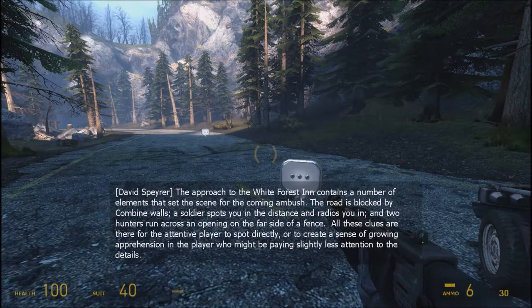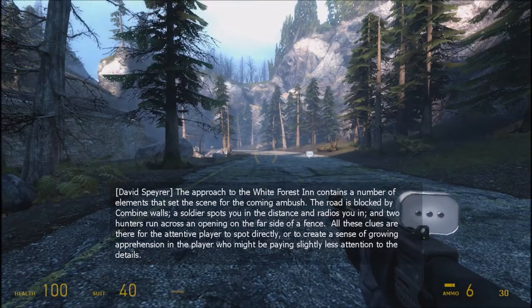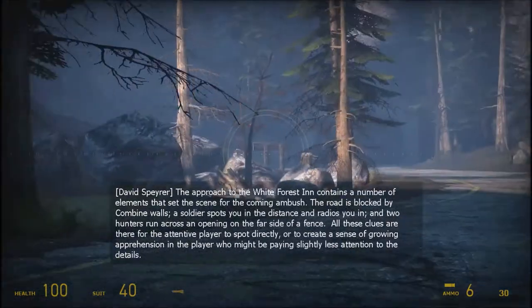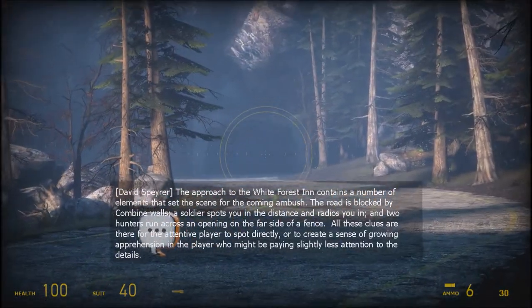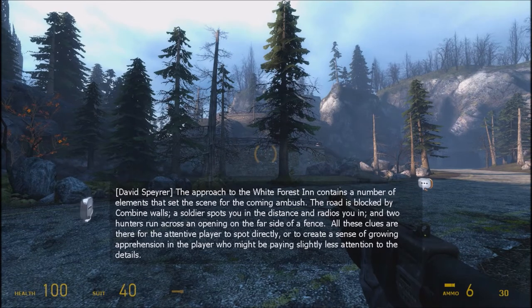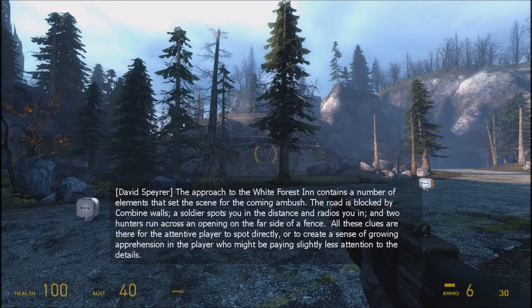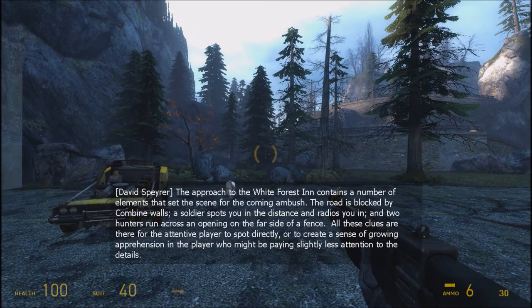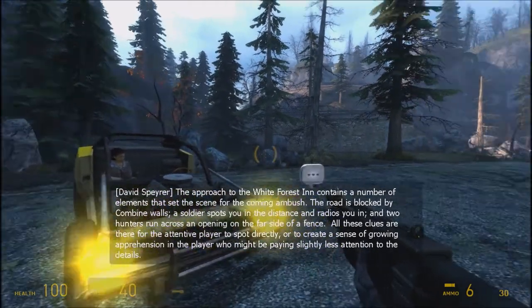The approach to the White Forest Inn contains a number of elements that set the scene for the coming ambush. The road is blocked by Combine walls. A soldier spots you in the distance and radios you in, and two hunters run across an opening on the far side of a fence. All these clues are there for the attentive player to spot directly, or to create a sense of growing apprehension in the player paying slightly less attention to the details.